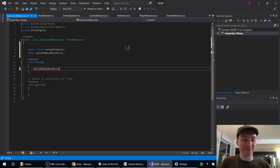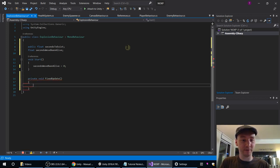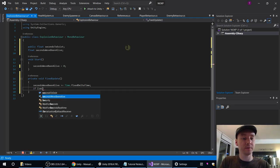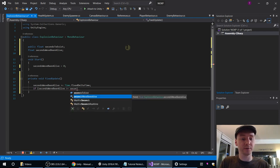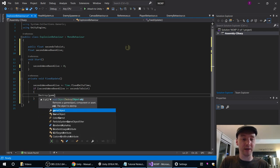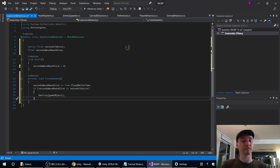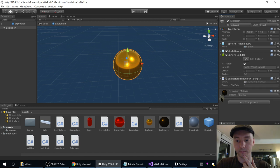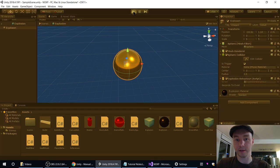Let's call the timer variables secondsToExist and secondsWeveBeenAlive — a bit unwieldy but clear. secondsWeveBeenAlive equals zero when we start. Again, instead of Update we'll do FixedUpdate because it's gameplay relevant. secondsWeveBeenAlive is increased by Time.fixedDeltaTime — starts at zero, every FixedUpdate we figure out how long we've lived so far. If secondsWeveBeenAlive is greater than or equal to secondsToExist, then we should destroy our game object. We'll set secondsToExist in the inspector.